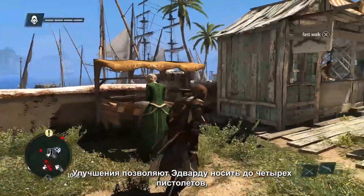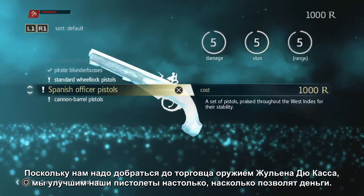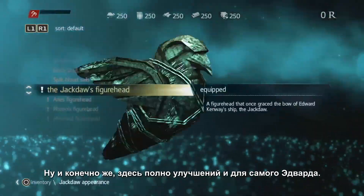You can upgrade Edward to carry up to four pistols. But here, we are going to upgrade the guns themselves. Since we're after the weapons dealer Julian Ducasse, we will upgrade to the most powerful pistols our money can get. And of course, there's a lot of customizations and upgrades you can get for Edward.